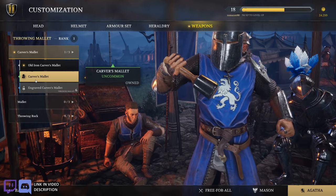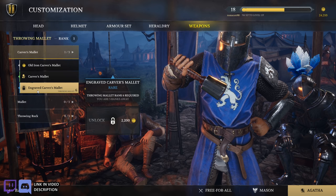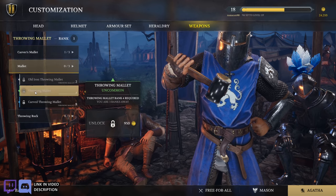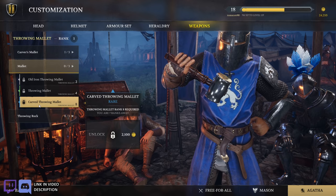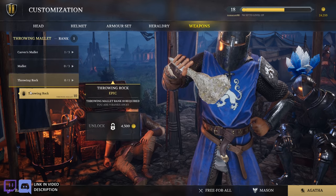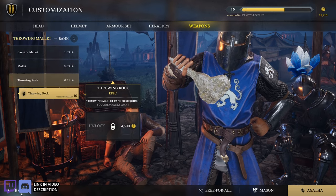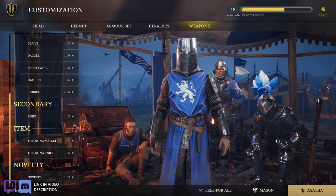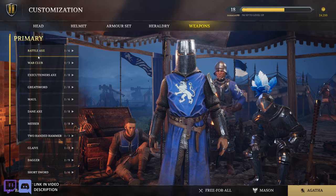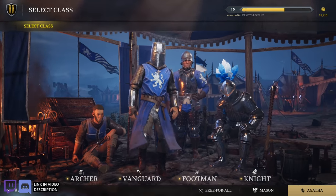Throwing mallet. Carver's mallet, old carver's mallet, and engraved carver's mallet. And then old, default, carved, and then throwing rocks — hey, look at that thing, yoinked it off a cave's roof it looks like. That's pretty cool, looks like it hurts when it hits you. Those look like all the specialty weapons for the vanguard. Let's move on to the footman.